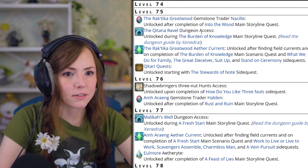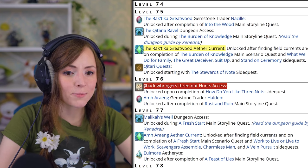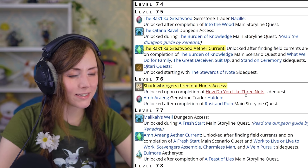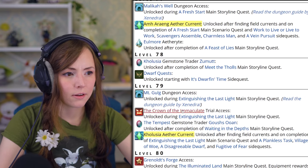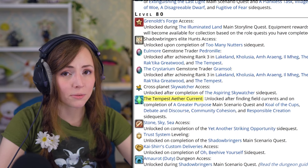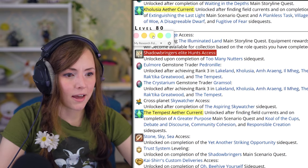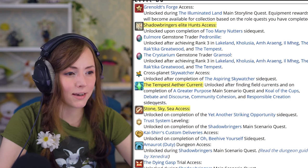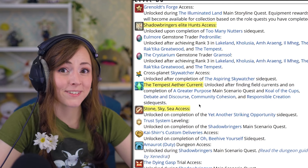Level 75, Rak'tika Greatwood flying. Level 76, three-nut Hunts, unlocked by my favorite quest name in the game: 'How Do You Like Them Nuts?' Level 77, Amh Araeng flying. Level 79, Kholusia flying. Level 80, the Tempest flying. If you know someone with a multi-seater mount that can just take you to the Aether Currents, you're going to have a better time. Level 80 also gives Elite Hunt access. You can also unlock Stone, Sky, Sea here — that's a way to sort of figure out what your DPS is, which is helpful since there's no other way to check.